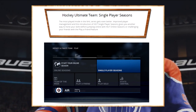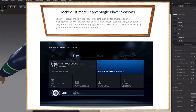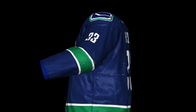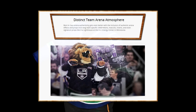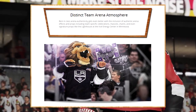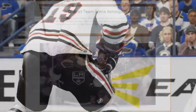For Hockey Ultimate Team fans, EA added back single player seasons into HUT as well as Play a Friend, which was highly requested in NHL 15. NHL 16's menus are also going to be a lot faster to navigate, speeding up the process of getting right into the game. EA has also improved the team arena atmosphere with more authentic arena effects and props, including team-specific celebrations, mascots, chants, and even signature props like the lighthouse at the Xcel Energy Center in Minnesota.